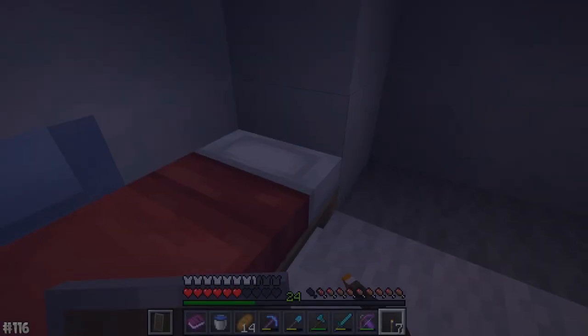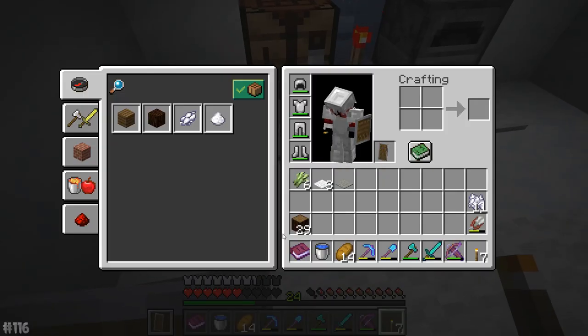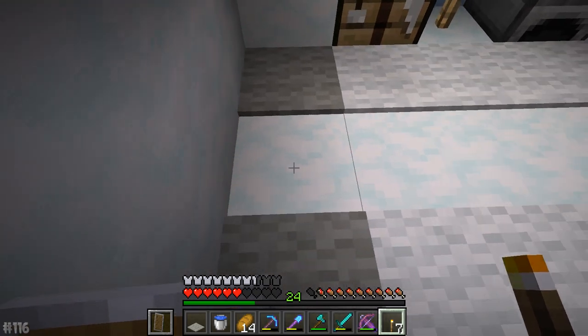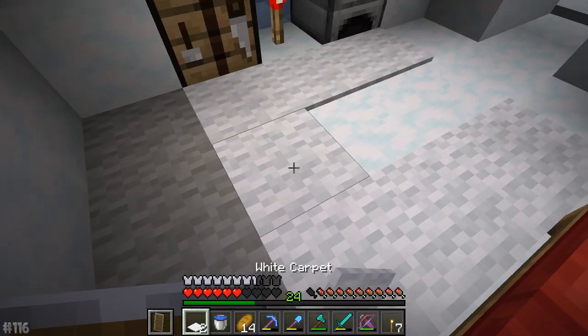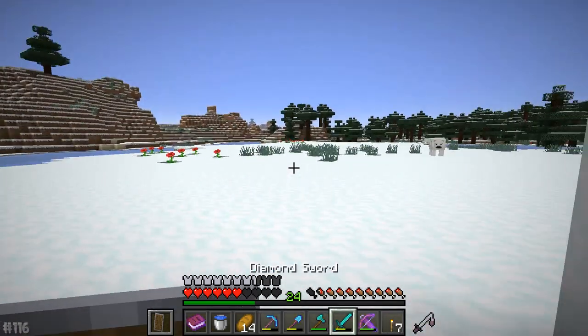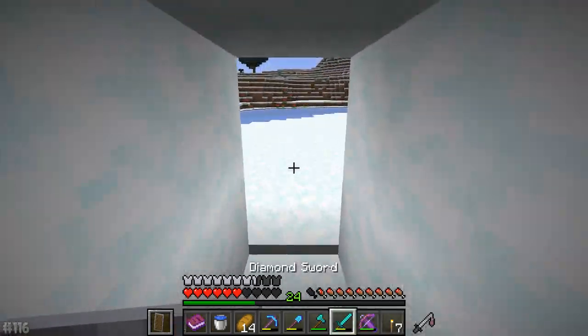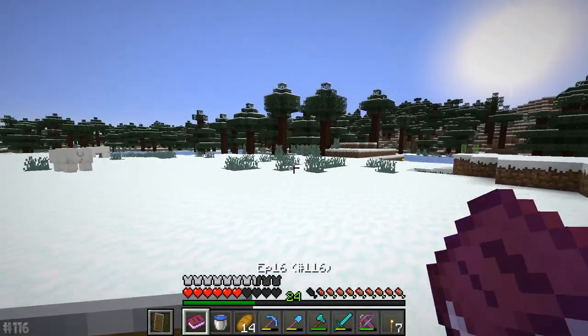The snow's going to go away but it doesn't matter too much. This one doesn't have a basement — that kind of sucks, actually. I kind of like having a basement because then we get a free villager essentially. Although, if we find ourselves a village, we could just grab a villager from there and transport them back. Sounds like a good idea, eh Mr. Polar Bear?